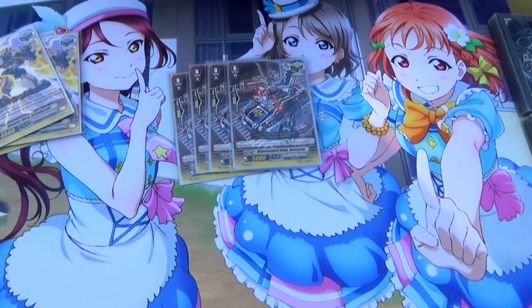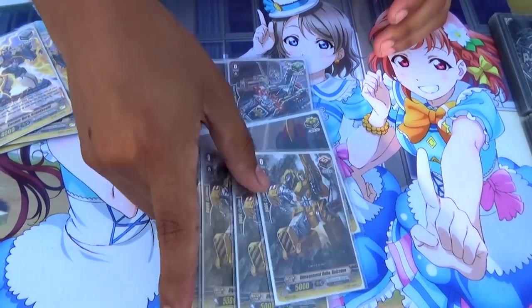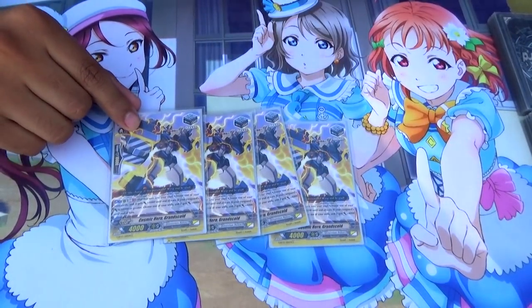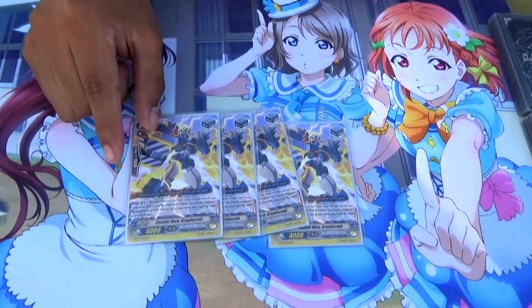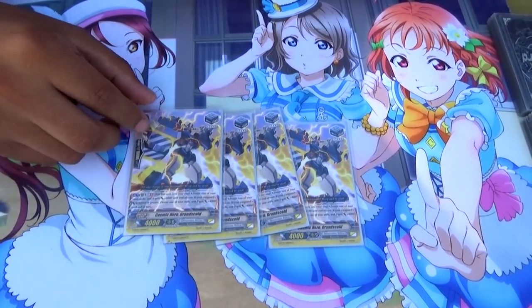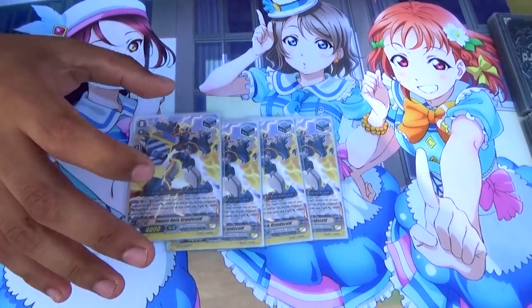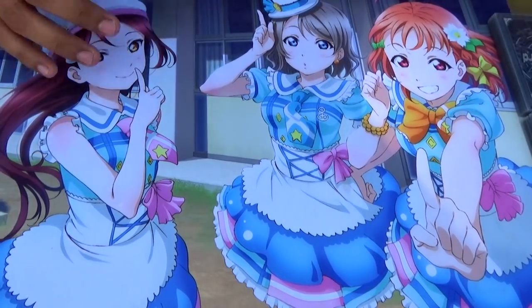The trigger lineup is actually rainbow: 4 heals, 4 of the BT08 copies (not reprints), 4 draw triggers, and 4 of these stand triggers. They're Metal Borg — no, it's a Cosmic Hero one. The reason they're in the deck is because GB1, you put it into the soul, give Vanguard plus 4k. What makes this trigger really shine is when you use it in tandem with your strides and your power hits 30 or more — 30k on any base stride. You get to choose another unit, including the Vanguard, and give it plus 4. So it's really nice to give another rear guard some more power, or in the case that I use X-Falcon.